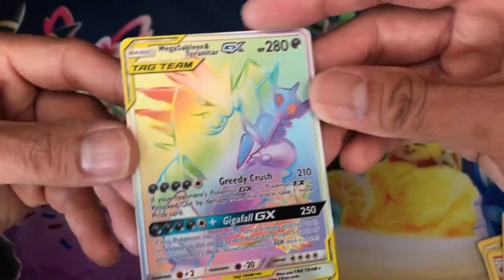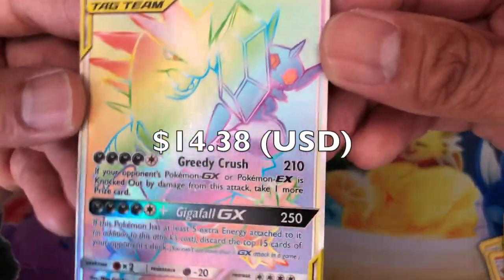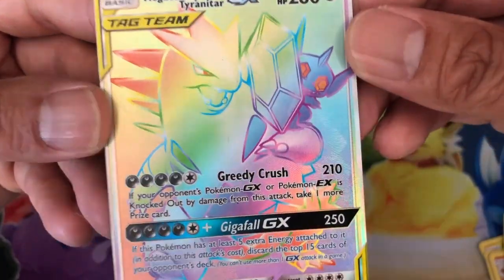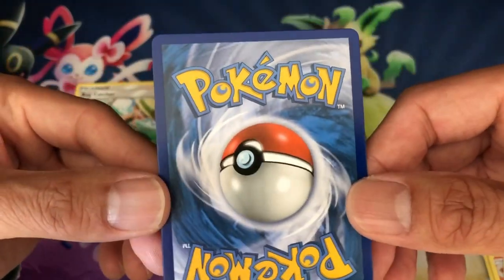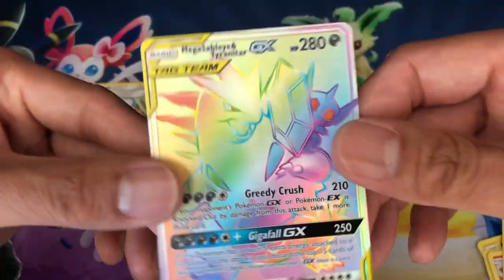...and there you go — a Mega Sableye and Tyranitar GX hyper rare! Yes guys, look at that! Wow, another awesome looking card. Let's examine the artwork — it is phenomenal. It's a very awesome card. I might have to send this one out to be graded.